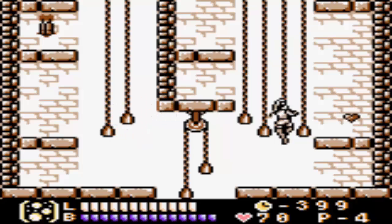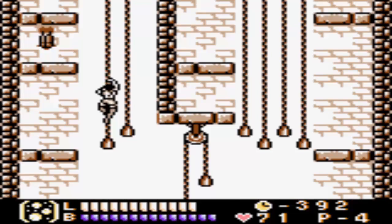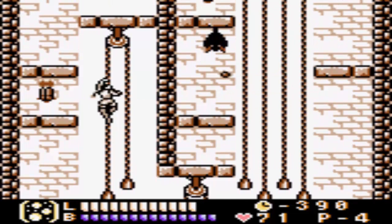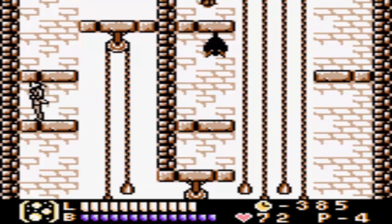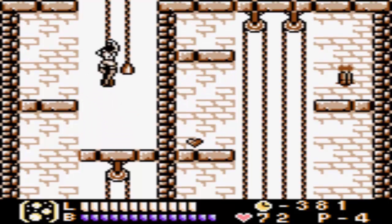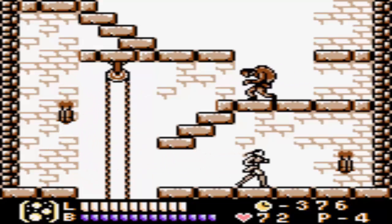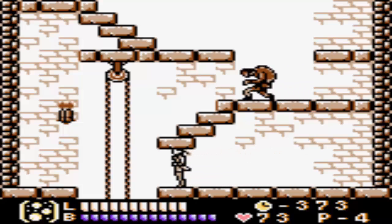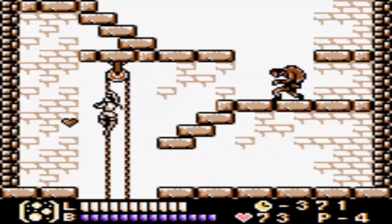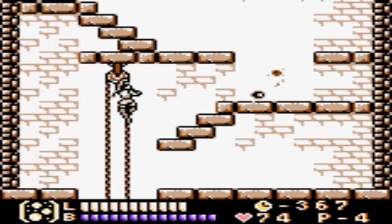There's a sword and shield there. So we're gonna go over to this side, cause we don't even want to have to deal with you. I think we'll just get you from over here. I think that was just a heart and a candle on the right side, but I'm not sure. Whatever it is, it's probably not worth getting. Especially since there's like a lizard man up there and all that other garbage.